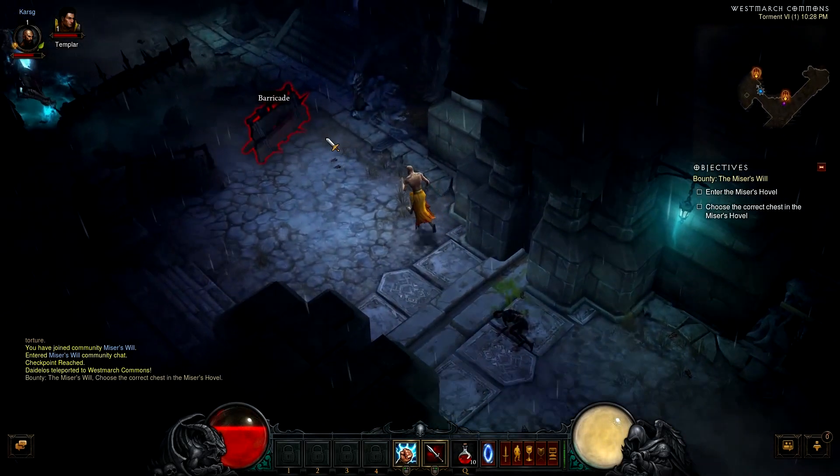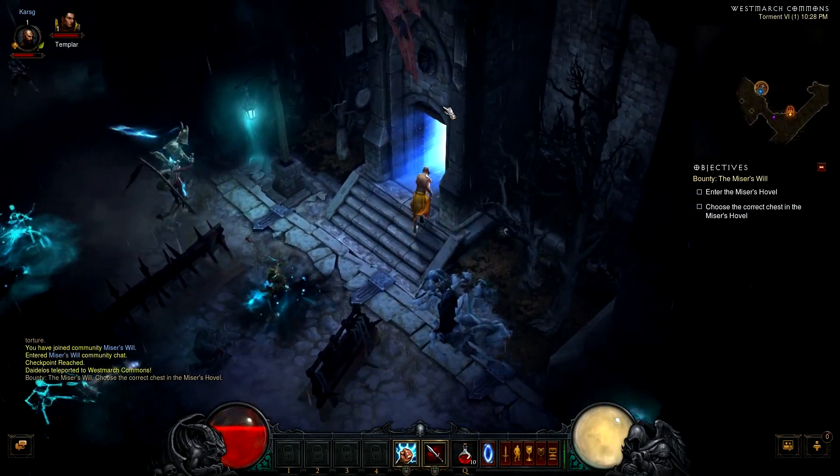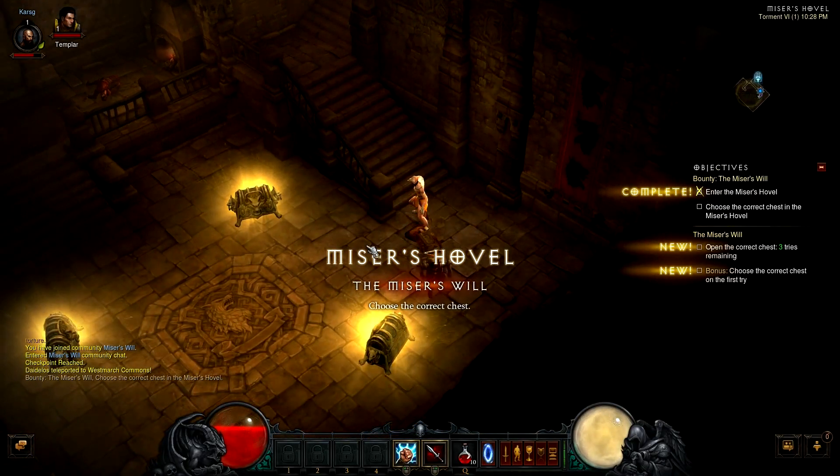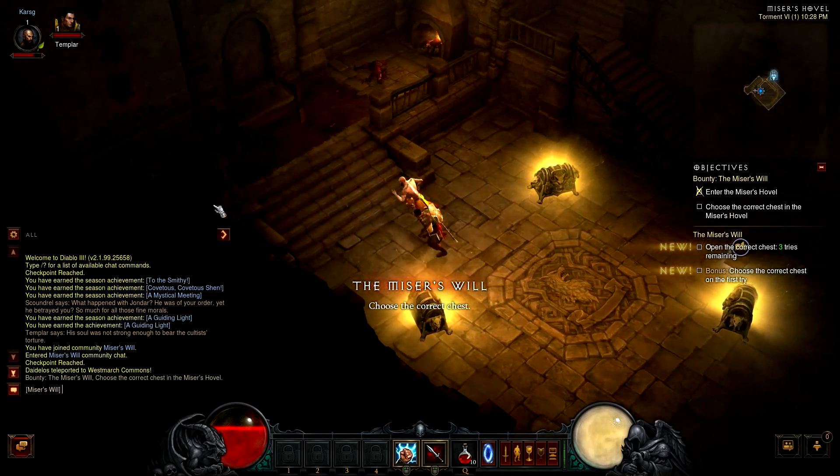This is how I leveled my monk a bit. You need to somehow outrun the mobs in Westmarch Commons, so if you are getting one-shot, just buy some vitality gear from vendors and get survival skills as you level up.